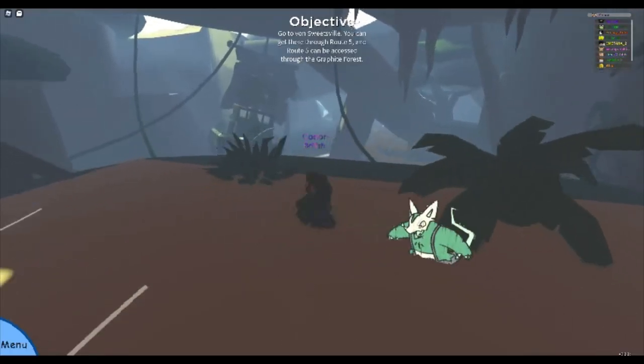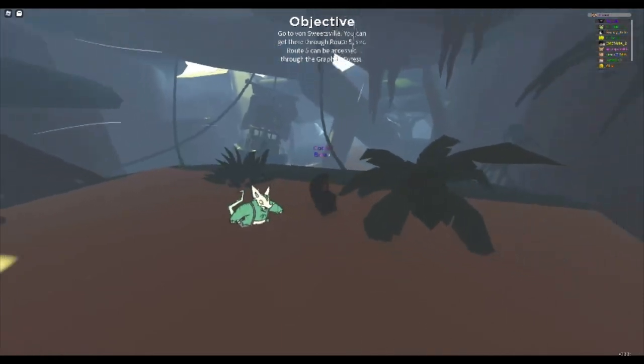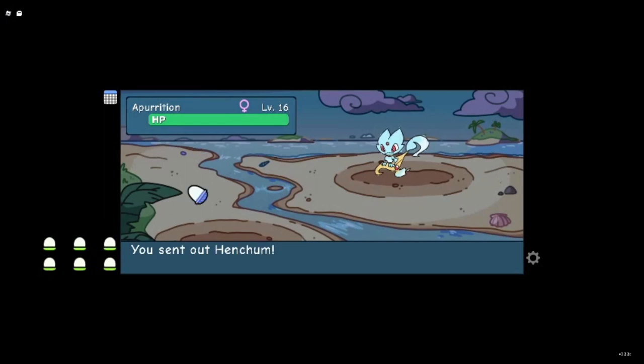Appurition is next and it is only found in the spooky part of the beach in the grass. It is a very rare, so it may take you a few tries to find it.